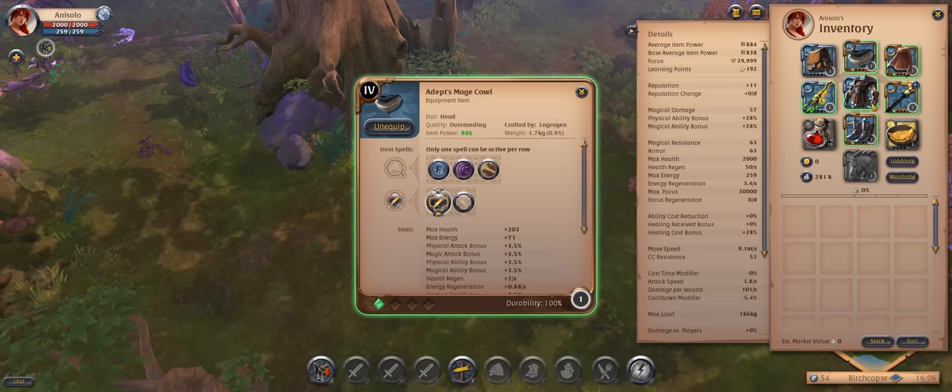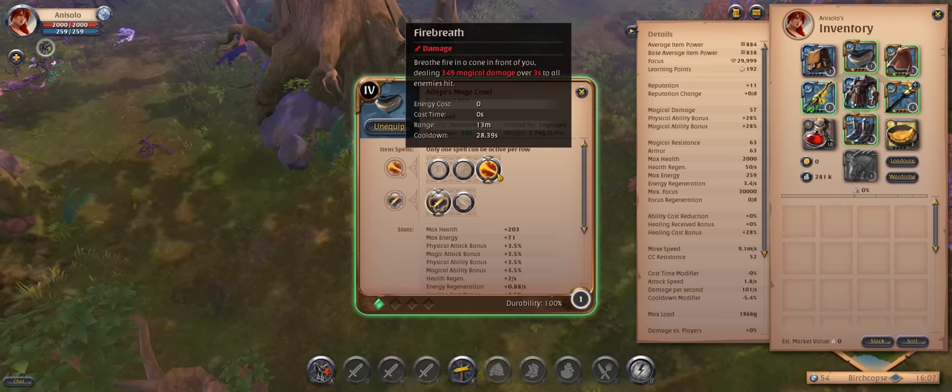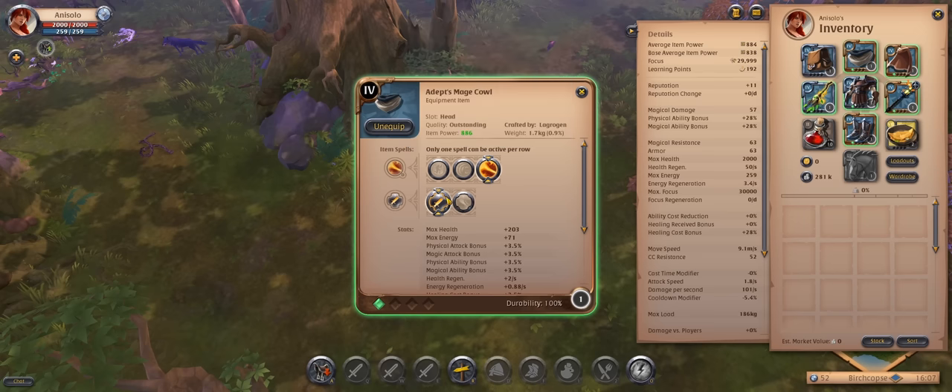For the helmet, we will be using a Mage Cal on Fire Breath. This got reworked recently — it used to be single target, but now it's an AoE that hits a cone in front of you. For our purposes, it's a lot stronger this way since we'll often be fighting more than one enemy at a time. For the passive, we go with the damage.